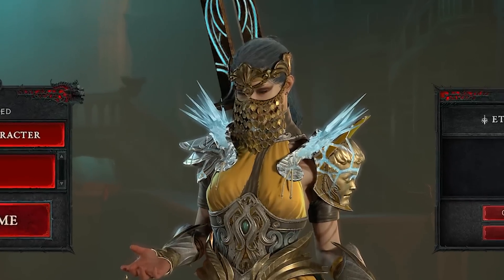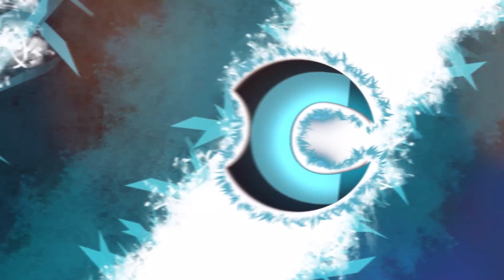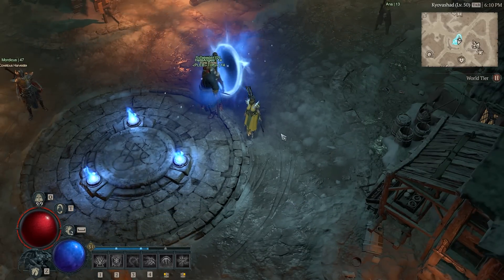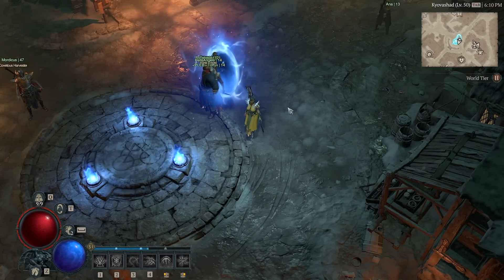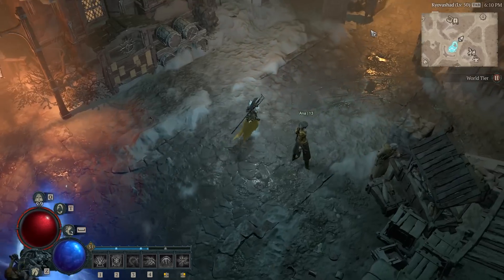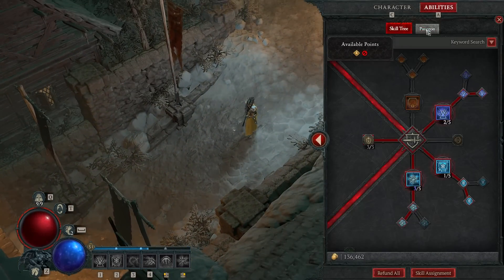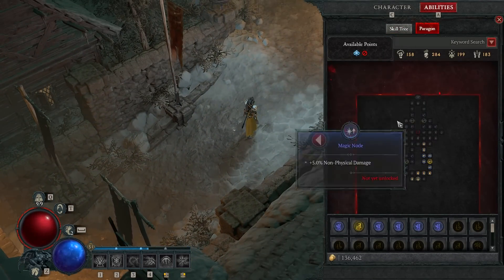In this video I'm going to give you some ideas of what you can do after the campaign in Diablo 4. By the time you've beaten the campaign you should probably be around level 50, and you will actually need to be level 50 to do the first major thing: go into the campaign and unlock the paragon board, which is alongside your skill tree and will start a new progression path.